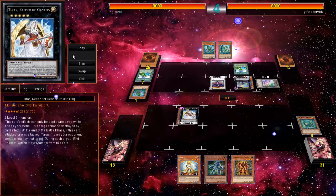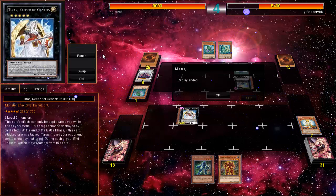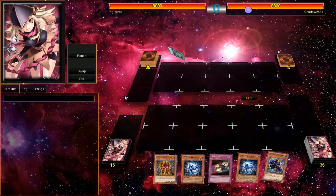One thing I didn't understand here — it said this one cannot be destroyed by card effects. I thought Tyrus cannot be destroyed by battle as well, my mistake. So I activate Honest and destroy his token, because that's what everyone would do. He gave up at this point — he lost hope.